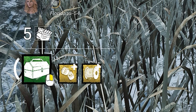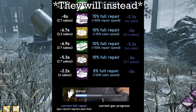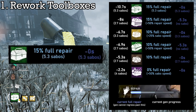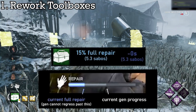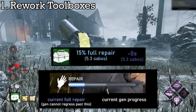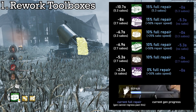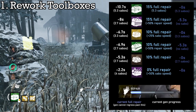Instead of toolboxes simply increasing gen speeds, they will increase the floor in which progress cannot be regressed past. In other words, you have a toolbox that will repair 15% of the generator, and after using the full toolbox, the generator will not regress past that 15%. This would drastically eliminate gen rushing as a whole and incentivize survivors to use toolboxes early game to secure progress on a generator.